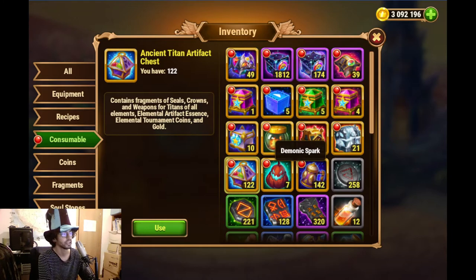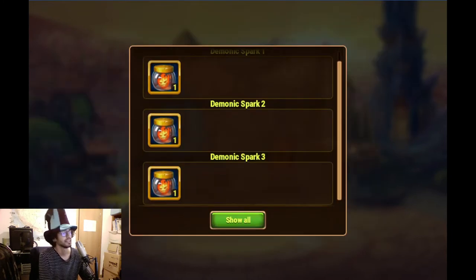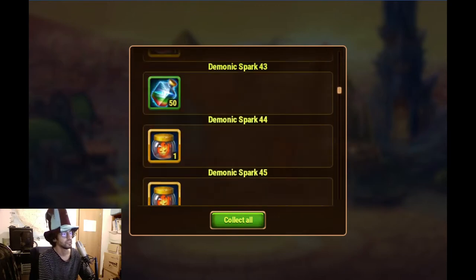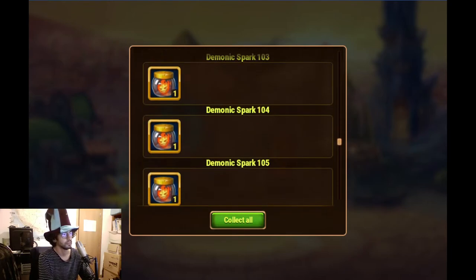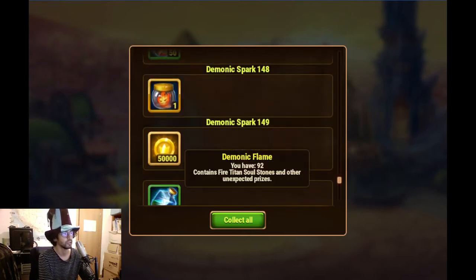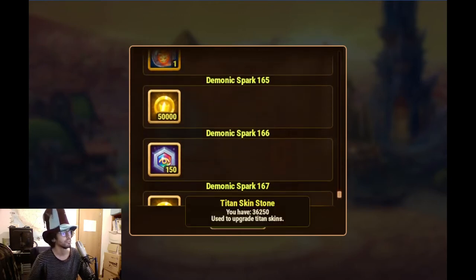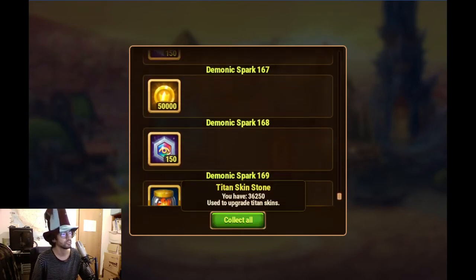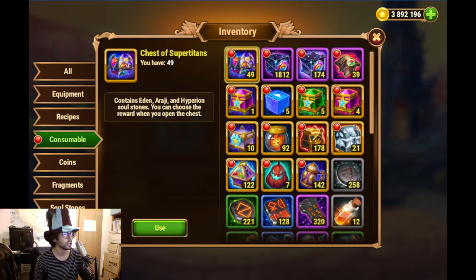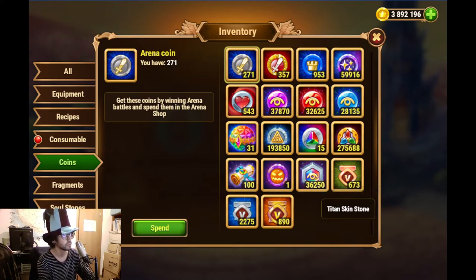Let's start with the Titan stuff. A bunch of these translate into more bottles that open into more bottles, and also a bunch of Titan potions and Titan skin stones. We are now accumulating 36,000 skin stones.